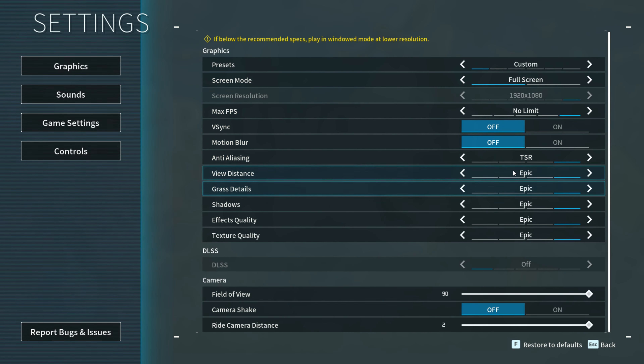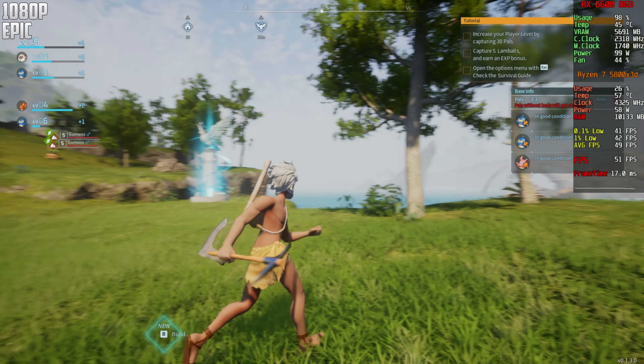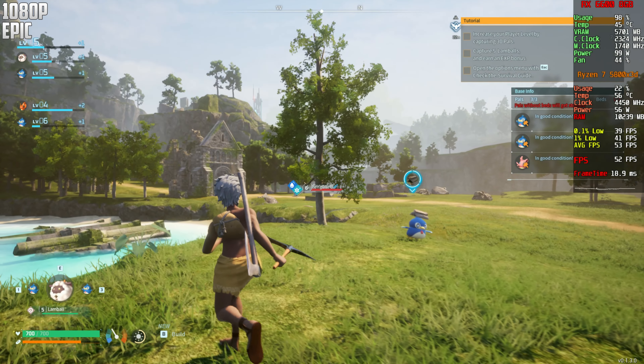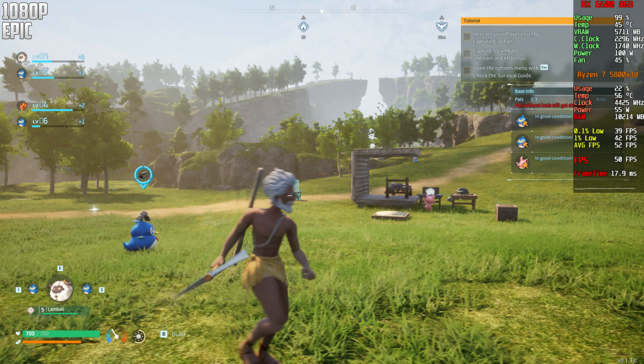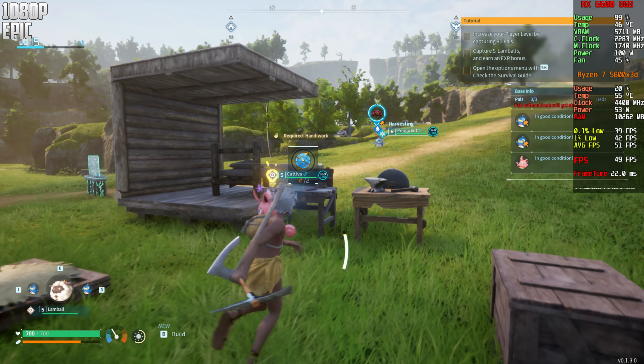This is now the maximum settings — everything is on Epic — and we're using TSR. Let's go into the game and see how it runs. On Epic settings we already have a little bit of trouble with frames — we're only able to get around 50 frames.